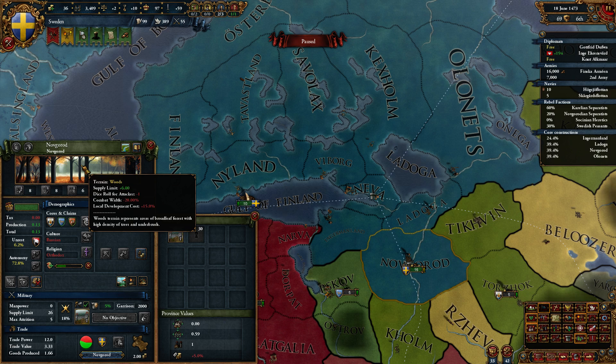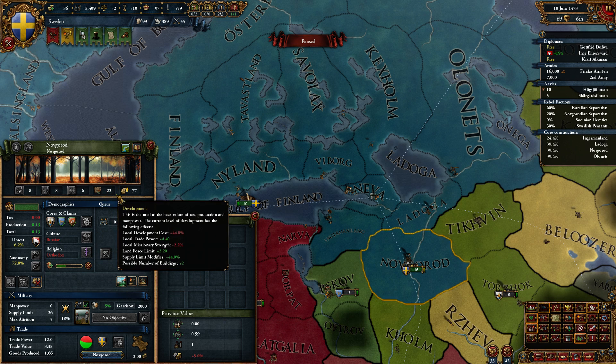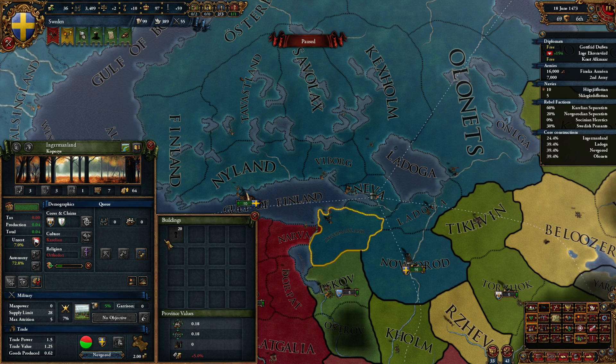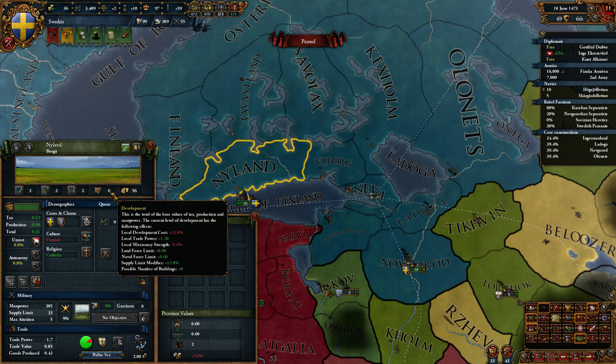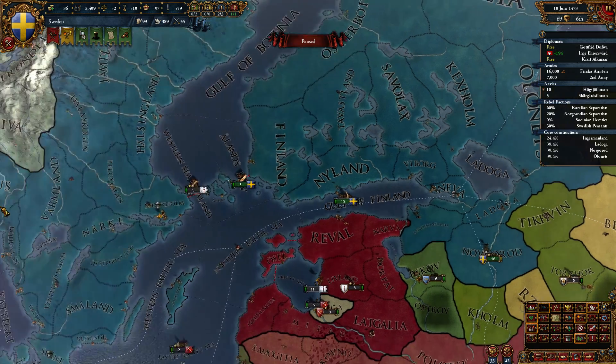Do we have fewer buildings because of the woods? I feel like 22 development should be two buildings at least. It might just be that you need to have a core — here we have plus one from grasslands, and yeah, it's just the lack of a core.